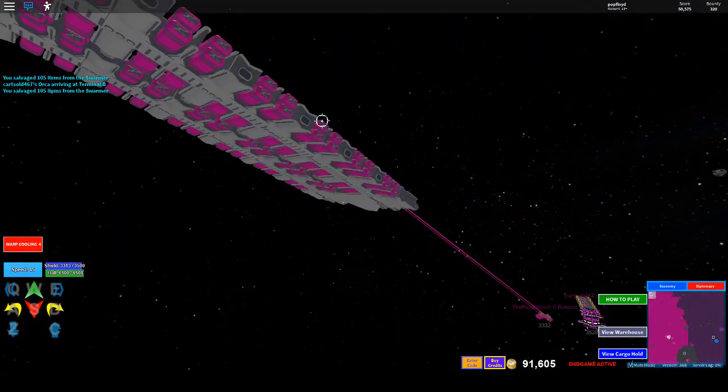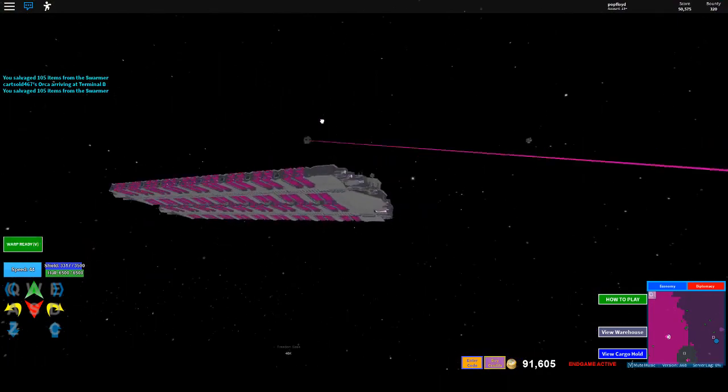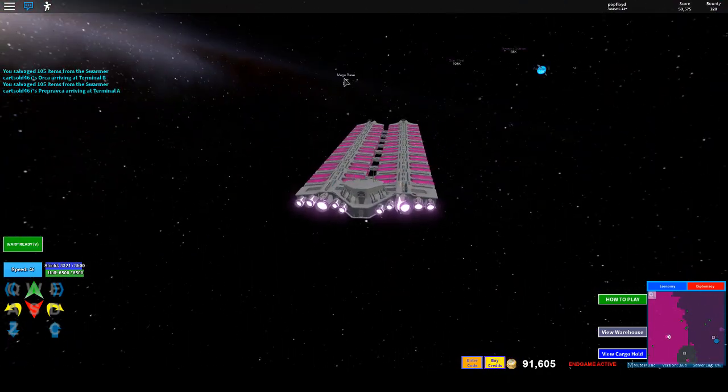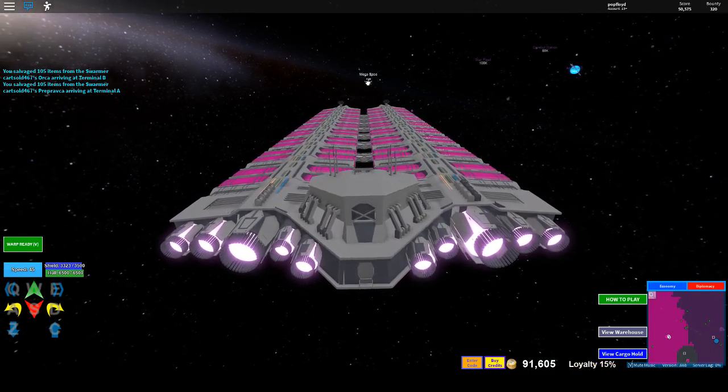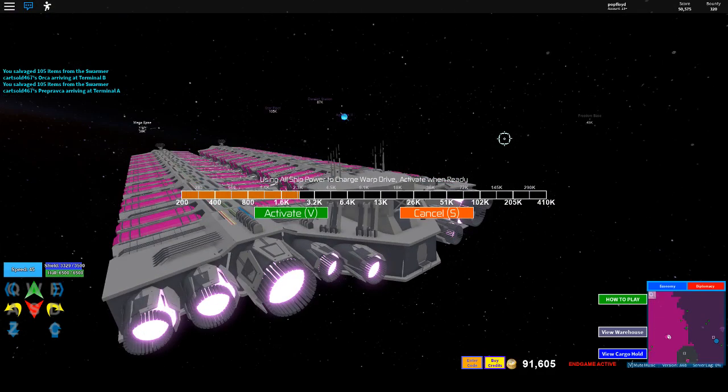So let's say you get these freighters and you loot them — now what do you do? You go to a starbase. We're just going to use the easy example of megabase, so we're going to warp right over to megabase. And when we get there, we're going to sell off the ores and make a profit.